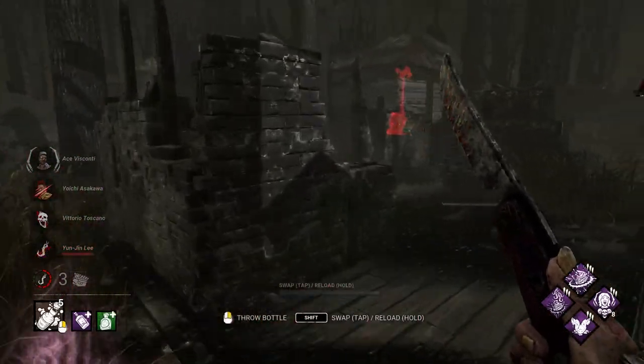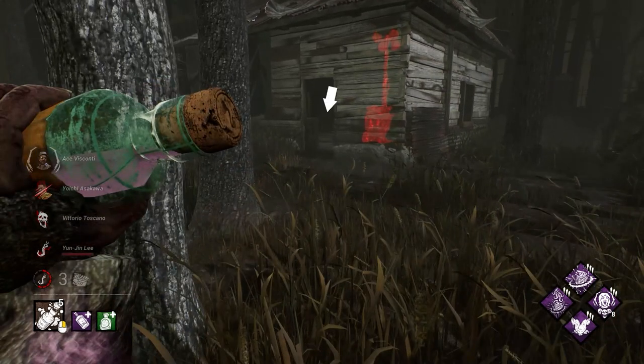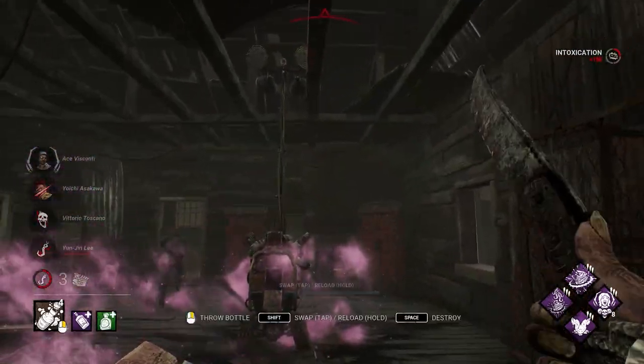For this we're approaching Killer Shack. We suspect somebody's inside. We want to try to get this bottle to land in the center of the shack to spread and hopefully hit somebody. It does, but he has a pallet — we're getting it out of the way.